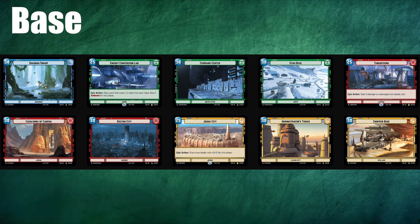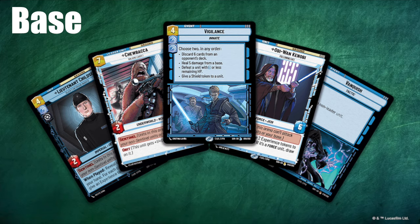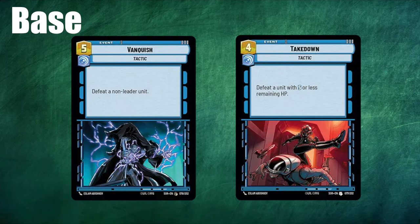Next up is choosing a base, which means choosing a colour combination. You need to choose a colour that complements what you're trying to do, and so for this you need to look at what each colour is good at. Look at the card pool and find the best cards for your game plan. For example, if you're choosing to do a pure control list with someone like Darth Vader, you might want to consider running him alongside a blue base because there are some really powerful removal events in blue like Vanquish, Takedown, and Super Laser Blast.